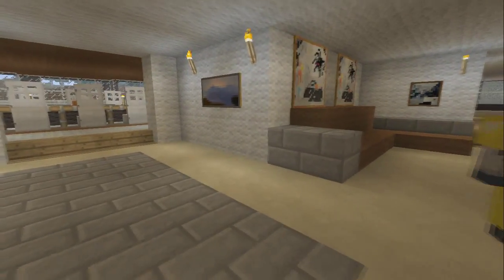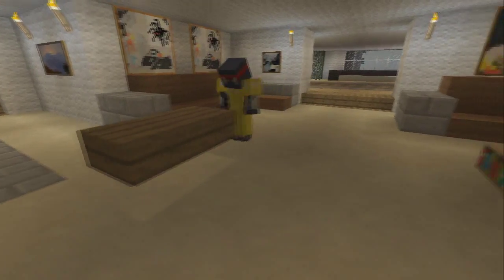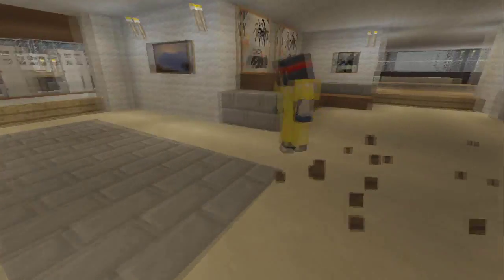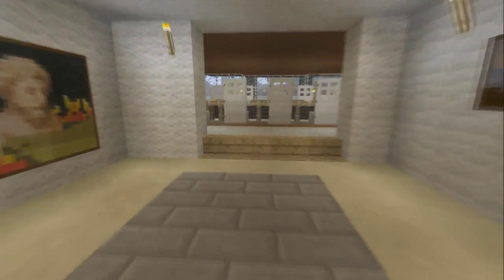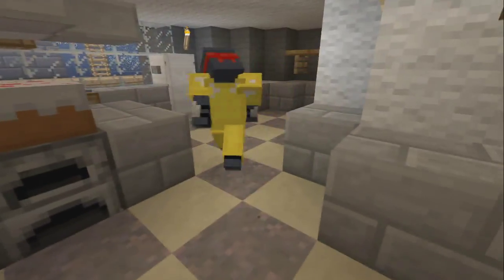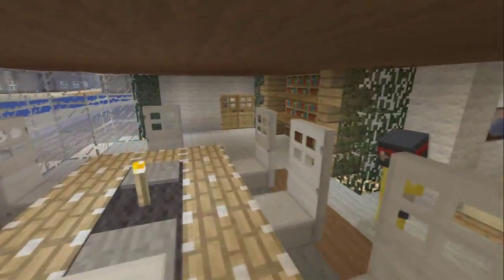If you used half slabs in your houses for interiors, you were on the next level at the time. Because this was before upside down stairs, upside down slabs, all that stuff. You used to make half slab tables — you'd just place the different slab on top and it looked like the table was floating. You could also put a staircase underneath it if you wanted to make it look like it wasn't floating. Oh, mycelium floor — that's hideous. Actually to be honest, that's not that bad.